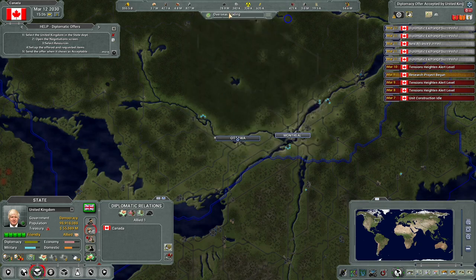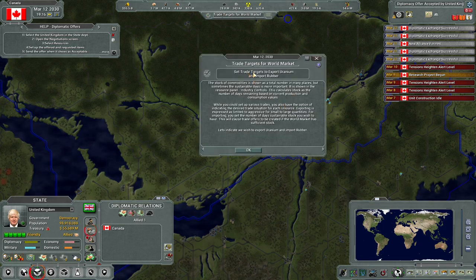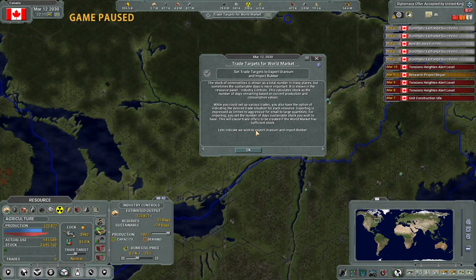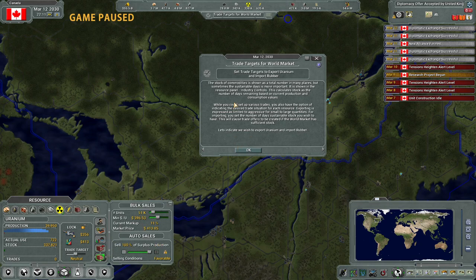Done - all right, successful! Set trade targets to export uranium and import rubber. This is going to be similar to Galactic Ruler but a little more detailed. Clear that - okay, indicate that we want to export uranium. I think that's where it is - there we go, okay I think this is right.